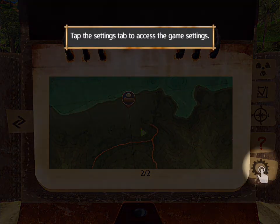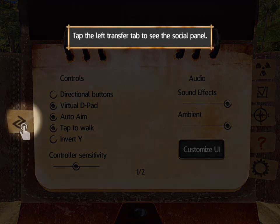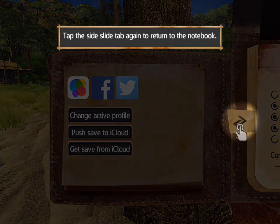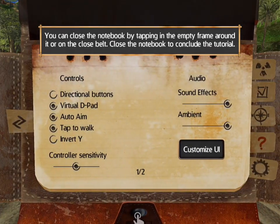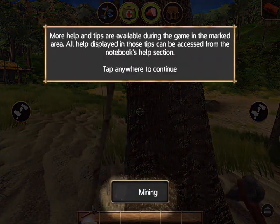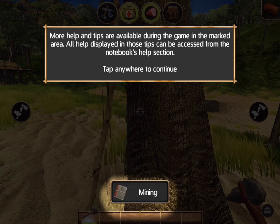The area map will show more points of interest nearby and allow you to place a waypoint marker on it. Various game settings can be changed — you can flick a page to see the language selection panel. Nice. Tap the social panel. That's cool. Close the notebook. Conclude the tutorial. More helps and tips are available during the game, and all help displayed in those tips can be accessed from the notebook's help section. I'm glad I read that because I would have had no idea what's going on.